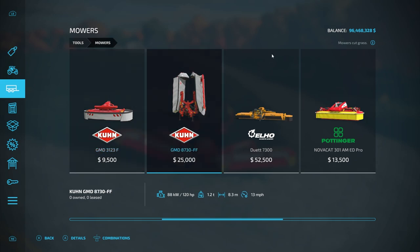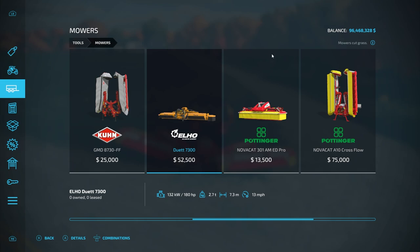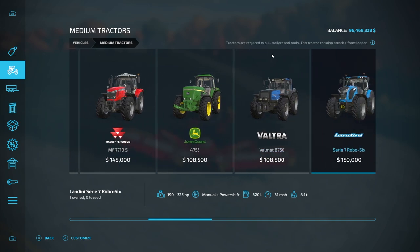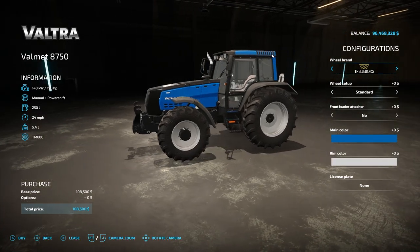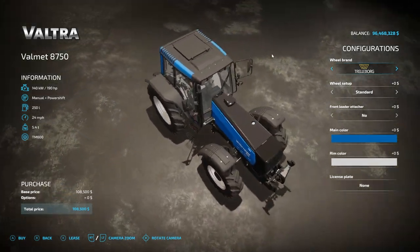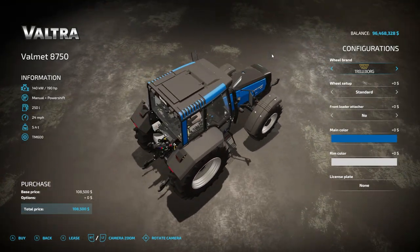The ELO mower doesn't windrow either. It's a unique mower designed to go on a tractor running backwards — it works with the Voltra, which is 190 horsepower. You put it on the back of the tractor and reverse the driving direction. Some tractors in the game can actually reverse their driving direction — the Voltra is one. You flip the seat around, and what was the back becomes the front, so the mower ends up at the front as the tractor drives backwards.